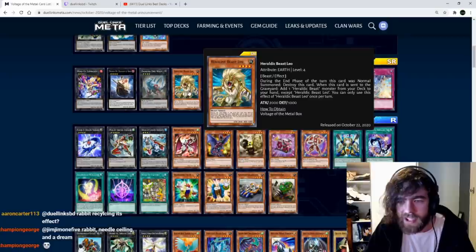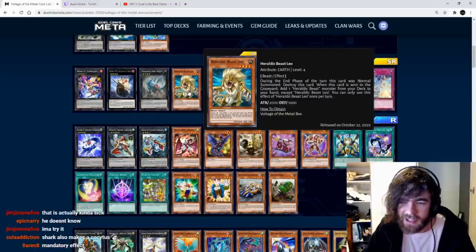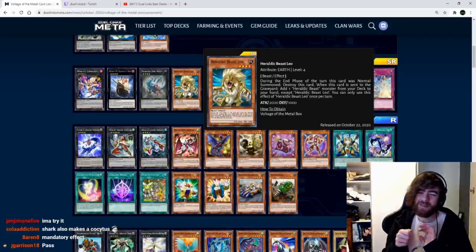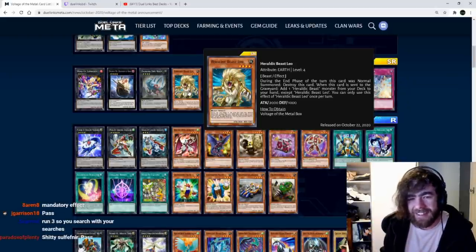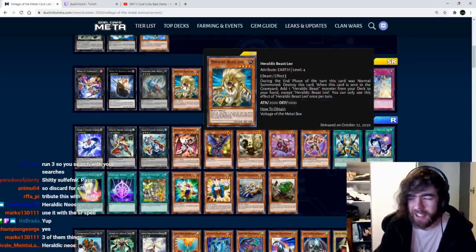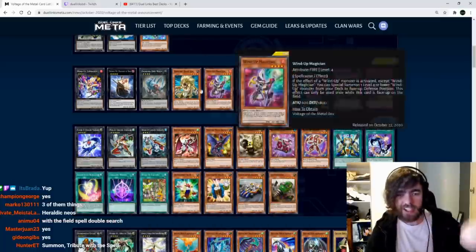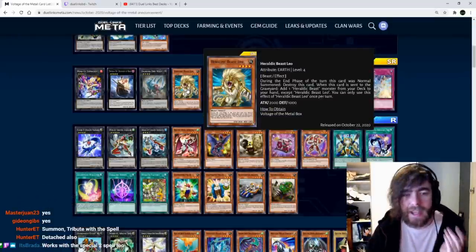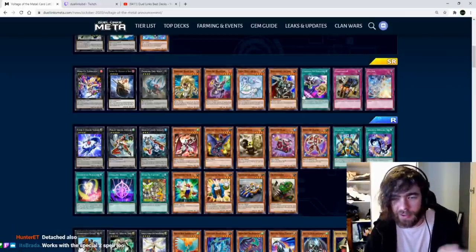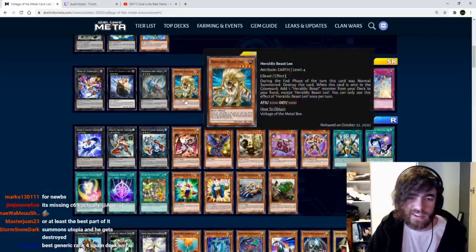Heretic Beast Leo: during the end phase of the turn it was normal summoned, destroy this card. When this card is sent to the graveyard, add one Heretic Beast monster from your deck to your hand except Leo. Crucially — it says 'when sent to the graveyard', not 'from field to grave', so this also triggers when detached as Xyz material. So it works with the field spell and when detached. The deck was already insanely consistent and this makes it even more consistent. An obvious three-of that works with everything.